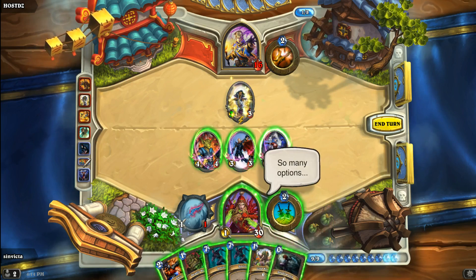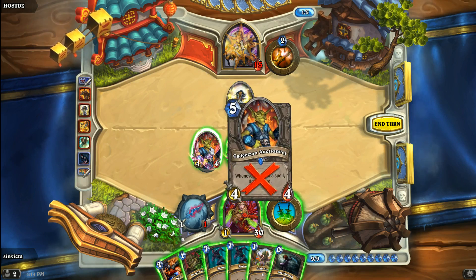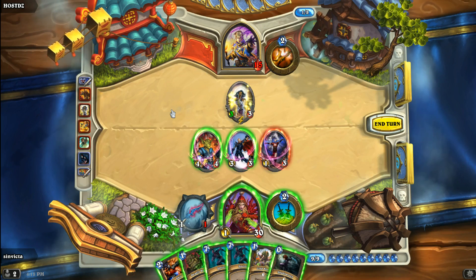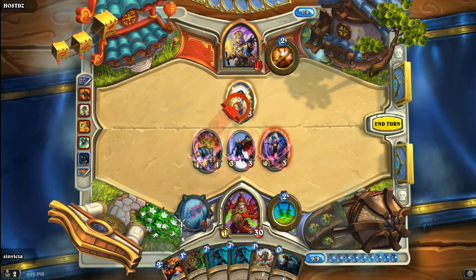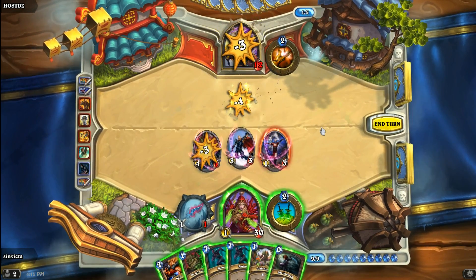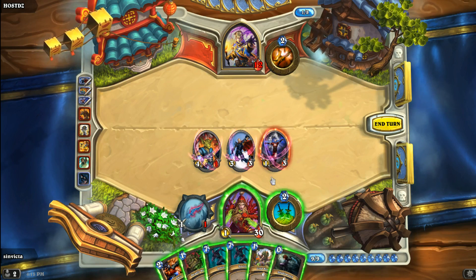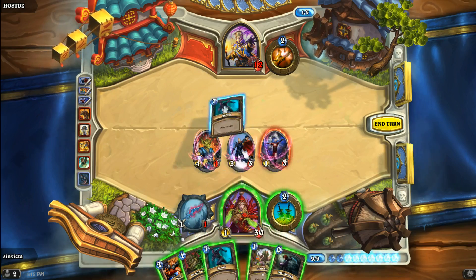I have to save the Mana Addict — there's no way I'm not going to save her. I could throw the Gadgetzan Auctioneer into the Northshire Cleric and not sacrifice the SI7 Agent. I do have two sprints in there — my card acceleration — so we don't technically have to do that. Let's take out the Northshire Cleric. The Auctioneer is guaranteed to die; he's silenced anyway, so we might as well use him for that. I think we sprint and then Shadow Step the Mana Addict.